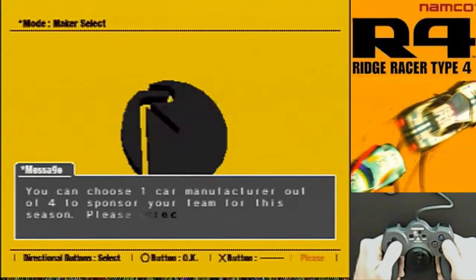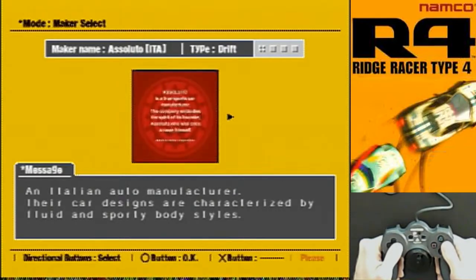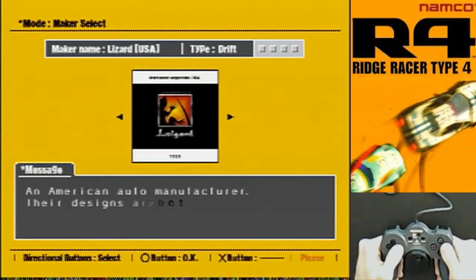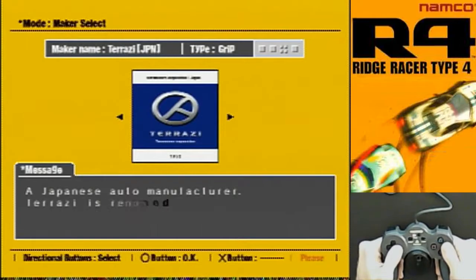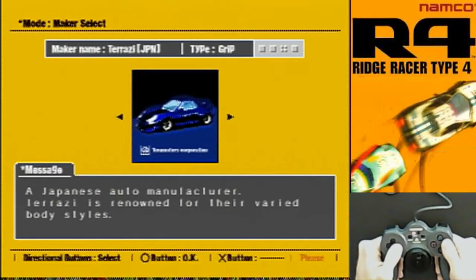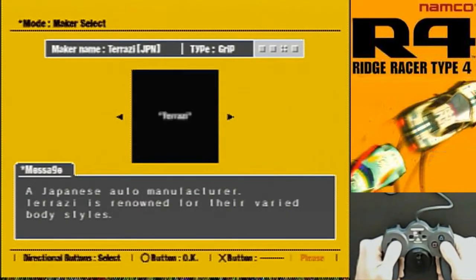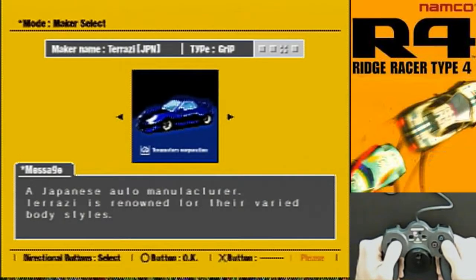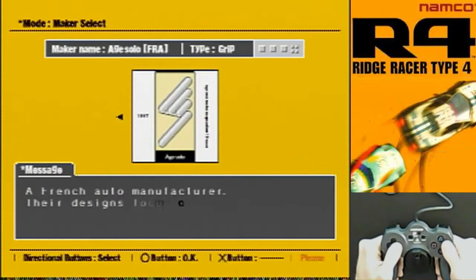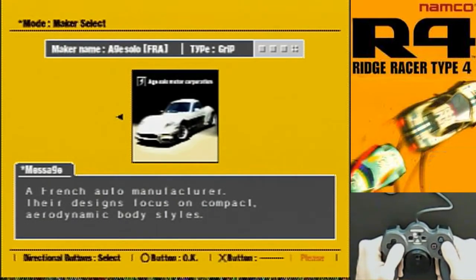You can choose one car manufacturer out of four to sponsor this season. We have an Italian auto manufacturer — their car designs are characterized by fluid and sporty body styles. I like the sound of that. An American auto manufacturer — who drives an American-made car? That's terrifying. A Japanese auto manufacturer, Tarazi, renowned for their varied body styles. And a French auto manufacturer whose designs focus on compact aerodynamic body styles. That looks like a James Bond car, which is odd because it's French and James Bond is English.